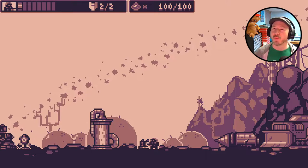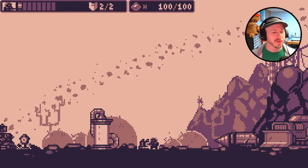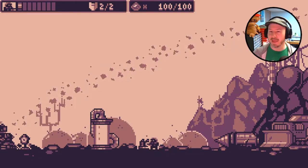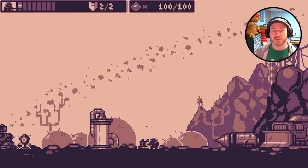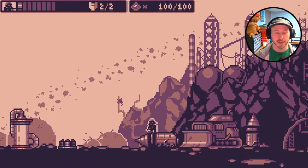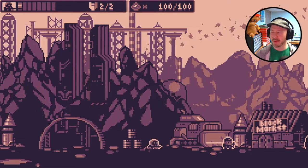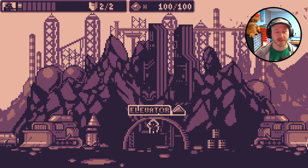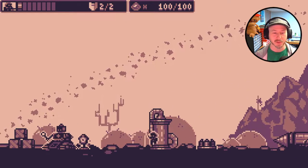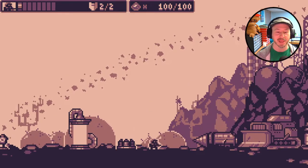Hey everybody, RC here, ready to let you know if you should buy this game. Today we're checking out a cool little retro platformer called Biota. It's a really tough throwback platformer where you play as this little guy — he can jump around and shoot. Like most retro platformers, it comes with a bit of challenge, and it's also got a Metroidvania thing going on, with diverging paths and abilities to find and use.